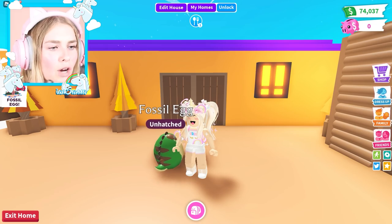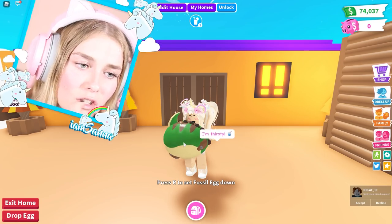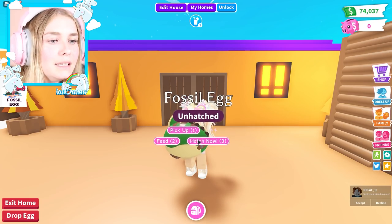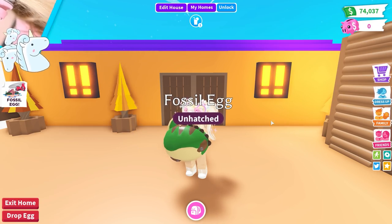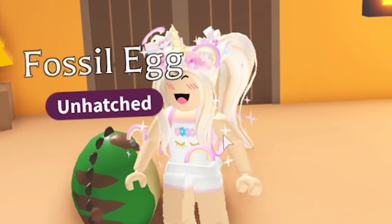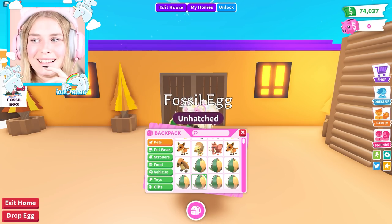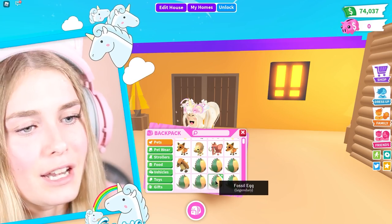Three legendaries — I wonder how many Moody got. I'm trying to hatch this egg but it's not working. Come on, please hatch. Let me try another one — no, it's not letting me hatch. I literally already got three legendaries, let me ask Moody. Moody, are you having trouble hatching? She says she's hatching just fine. Oh no, I can't hatch my egg! Don't tell me if you've gotten any legendaries yet — is it looking good? She says not really.